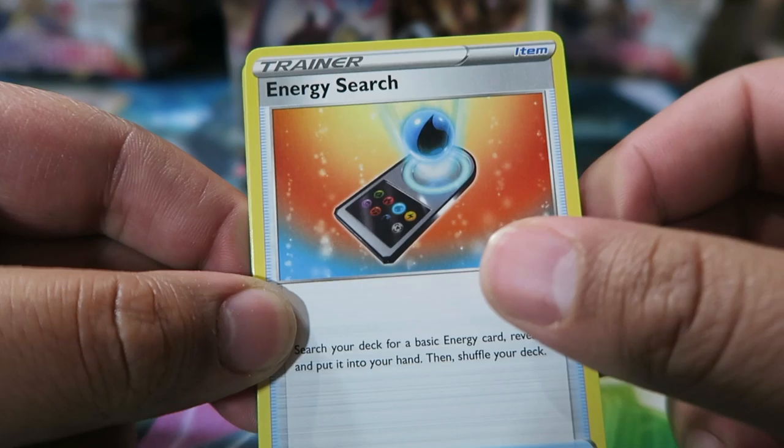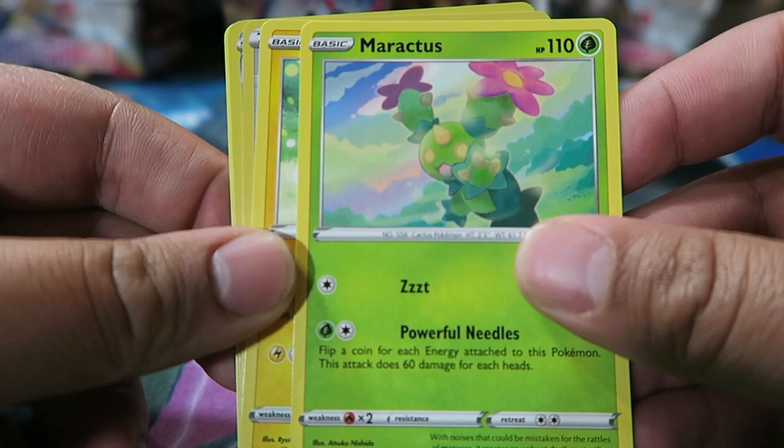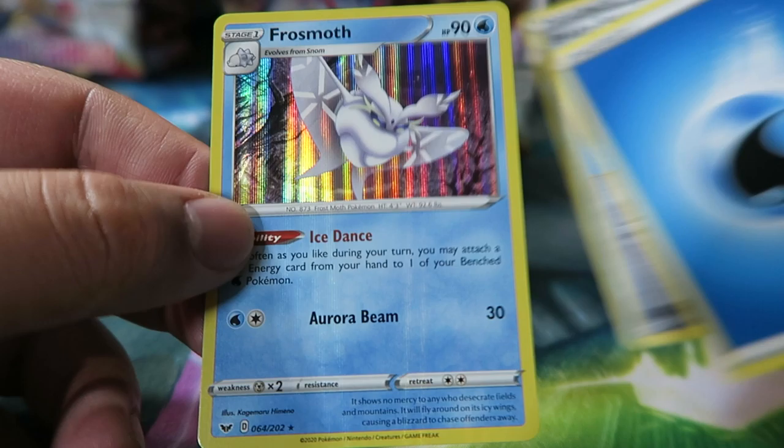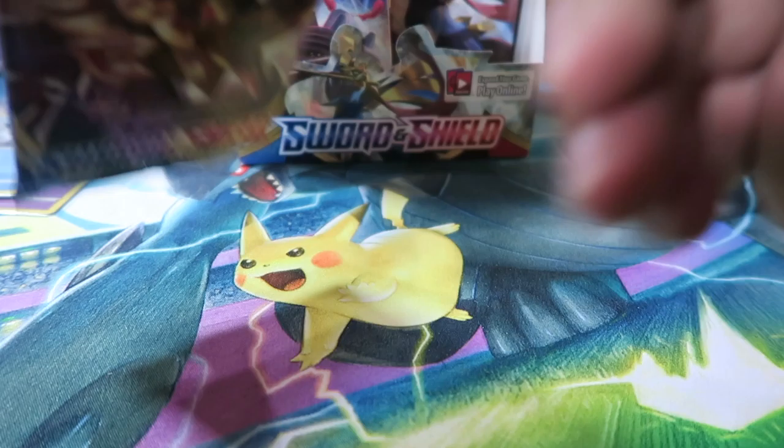At least we had Regirock — we hadn't pulled that before. Next pack: Energy Search, Team Yell Grunt, Drizzle, Galarian, Scorbunny, Sinistea, Maractus, Pikachu, Energy Search Reverse, Water Energy, and Froslass. So now we have a full playset of Froslass with all the boxes we've opened — can't be mad at that. Worst comes to worst, someone will want one in a trade.